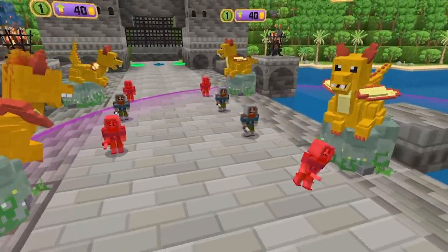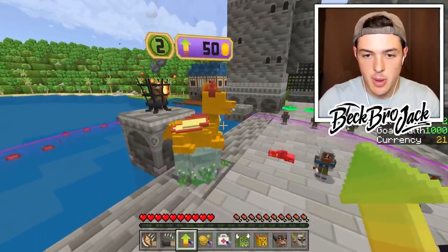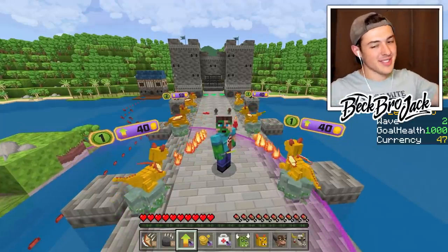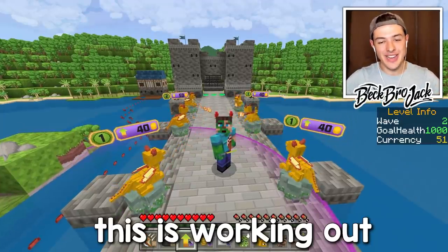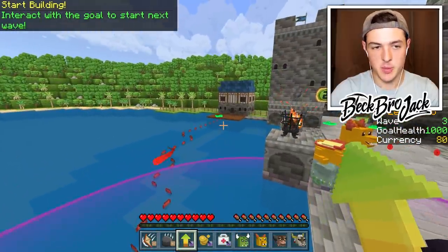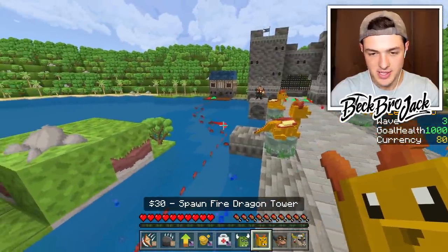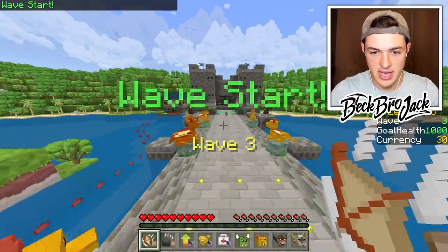They're just getting burned. Let's upgrade this fire mosquito as well, which should also be able to hit any boats that are coming by. I don't want to make any conclusive statements here, but so far this is working out. Now will be the ultimate test because we're gonna have to deal with flipping boats. I really hope these fire dragons are able to hit these boats. If not, I am deader than a fish.